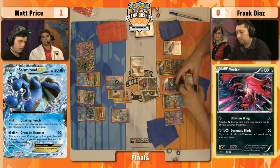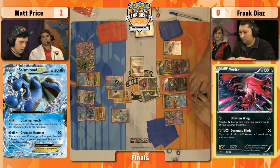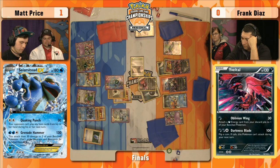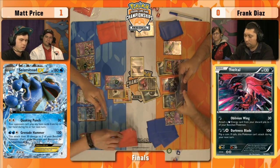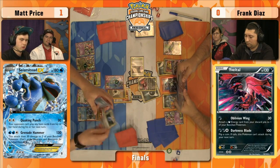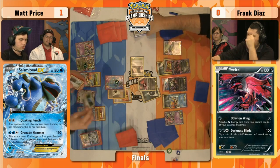He didn't have it despite drawing ten cards last turn, but here comes Colress for ten more. Off those ten cards you've got to think he's going to find one of his three remaining Hypnotoxic Lasers. If he doesn't, Frank's in a really good position after that. If he can do another Oblivion Wing, it's going to get that EX ready and really keep his Seismitoad EX soft. Colress for ten cards — do we find that Hypnotoxic Laser? Four, five — there it is, six. And Computer Search. He's got plenty of options ready to go — Lysander as well. It's really setting Matt up to pull this out.